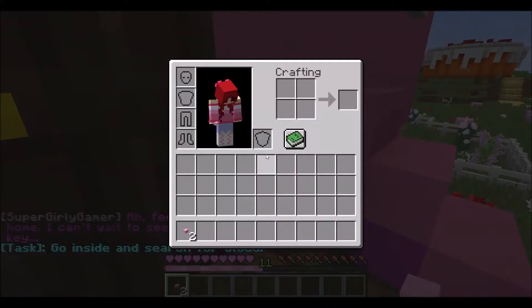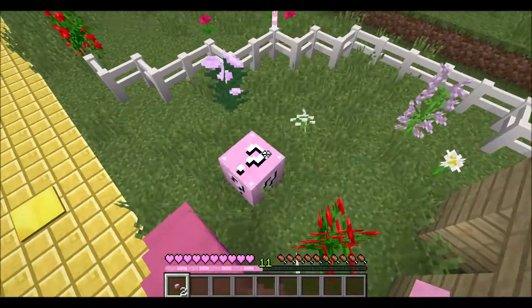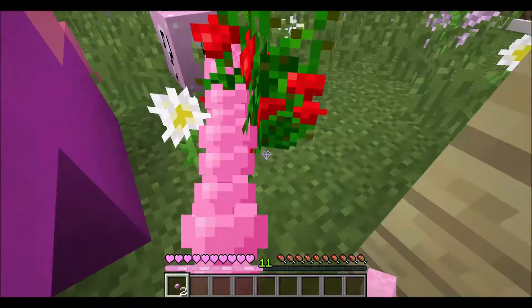How do I open this up? 'Can be placed on pink wool.' Where is the pink wool? Oh, she's got a pink lucky block — that's kinda cool.